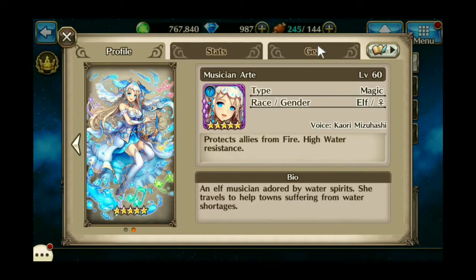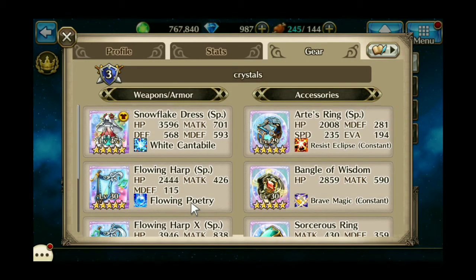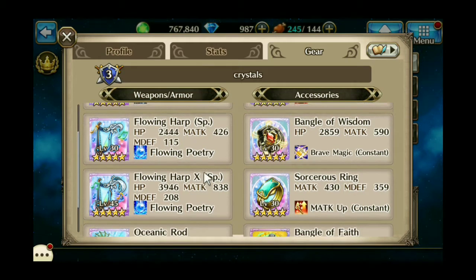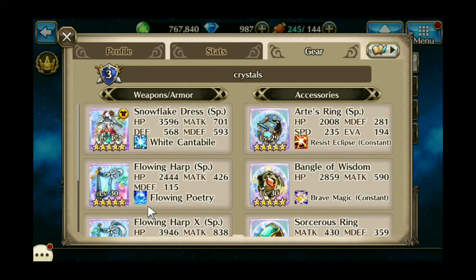I'm using Musician Arts, which is a great character because everything she has is water based. I'm using her Christmas costume, the X weapon, the regular SP, and an Oceanic Rod. Every time she hits it's going to be water damage pretty much, unless it's her auto attack.